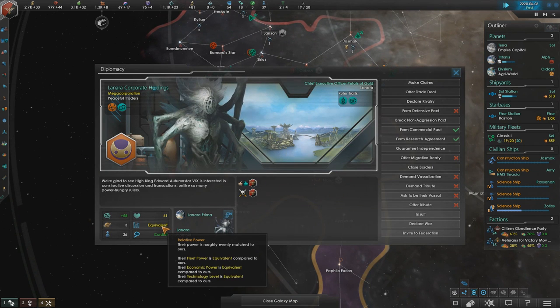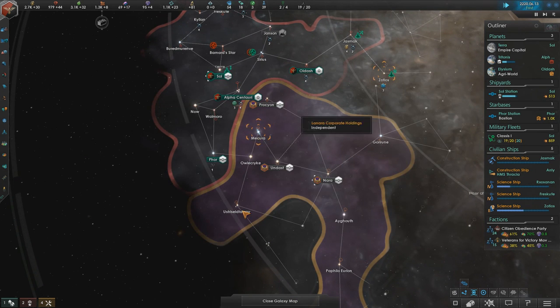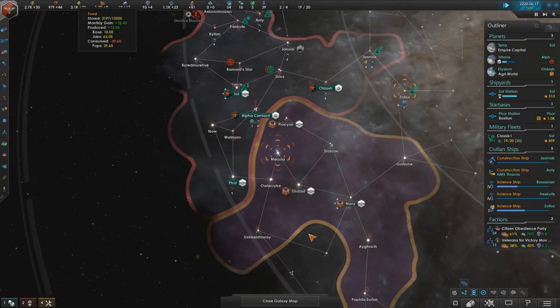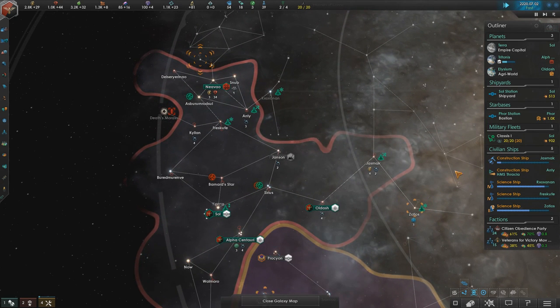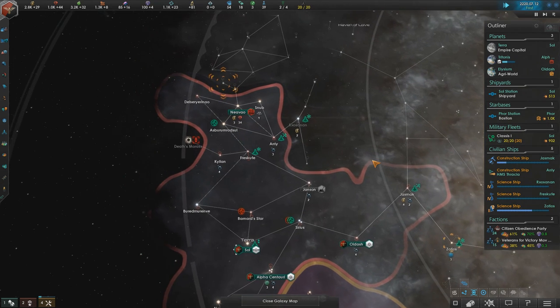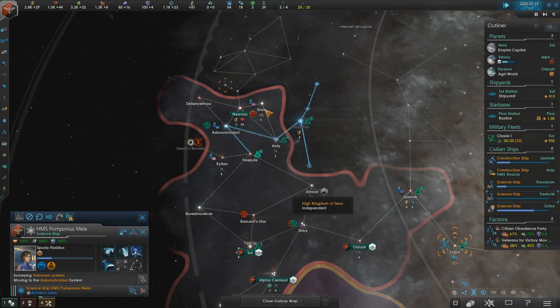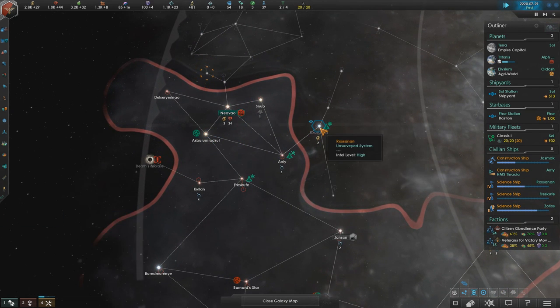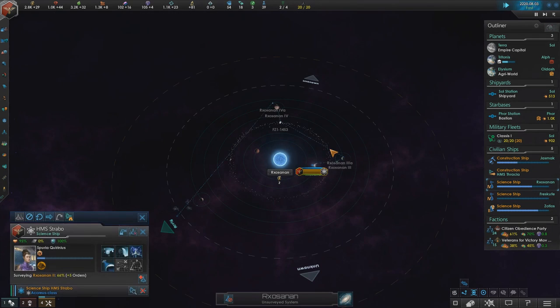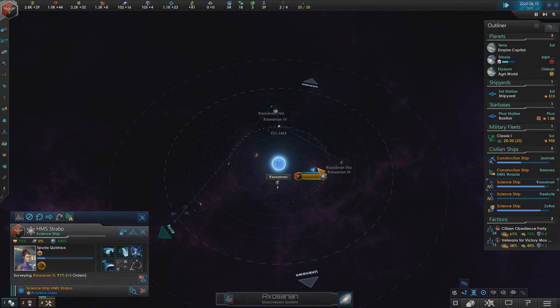Eventually I'll get my fleet large enough to absorb these guys as a vassal, but that's going to be a while, no doubt. We are 20 out of 20 — our fleet's at its command limit. I could just build more ships and start a new fleet, but I'm probably going to wait on that at least for the time being.